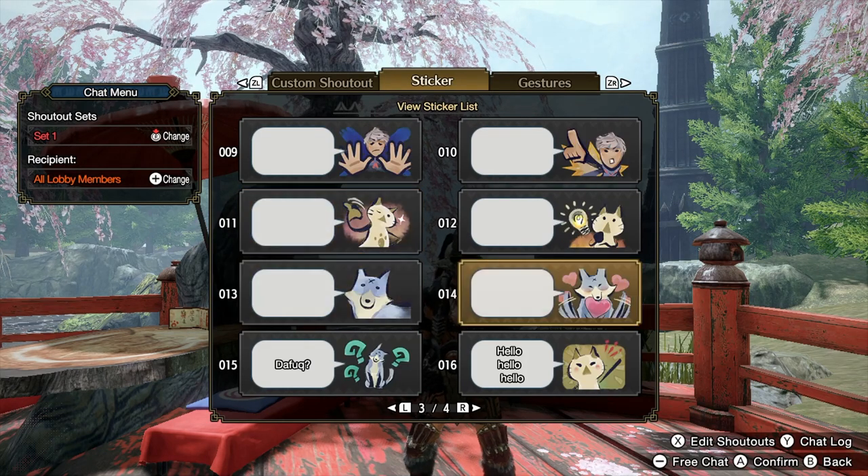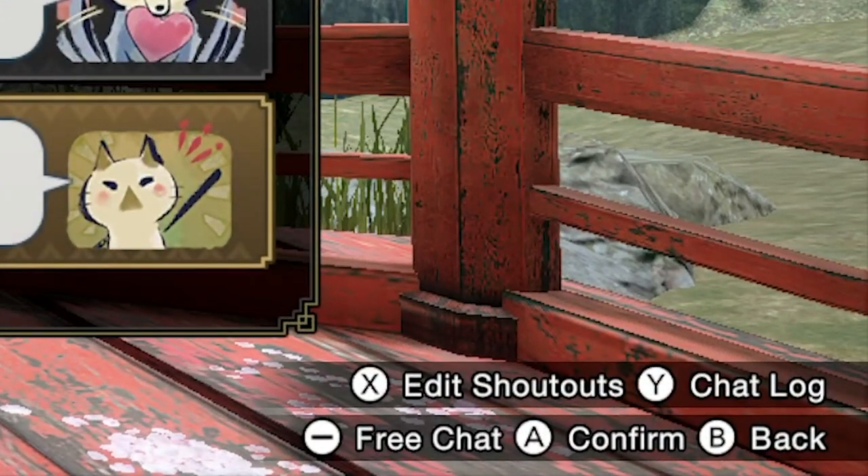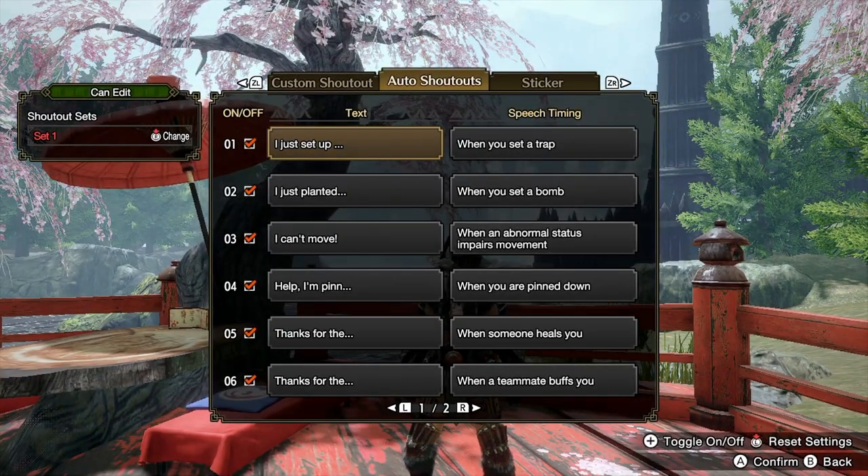To demonstrate, I'm going to go to the hello one. The edit mode is activated by pressing X — you can see at the bottom right it says 'edit shoutouts.' When you press X the menu changes and you get to the auto ones. You can actually change these auto responses — for example, when somebody heals you, you can change what it says, or when a teammate buffs you.